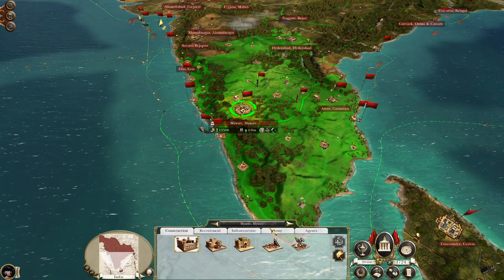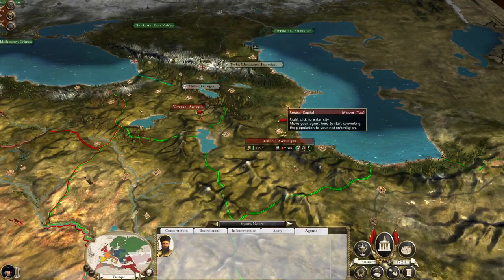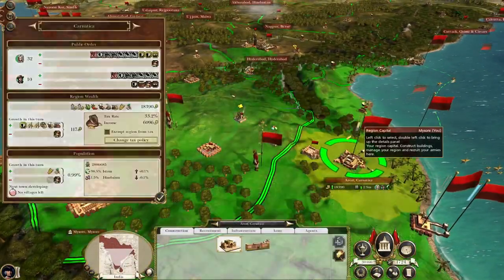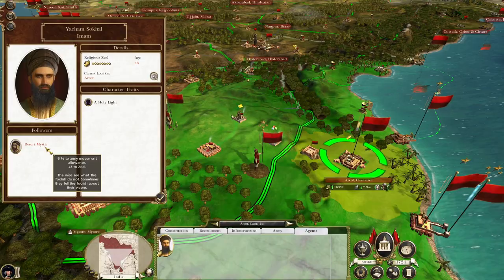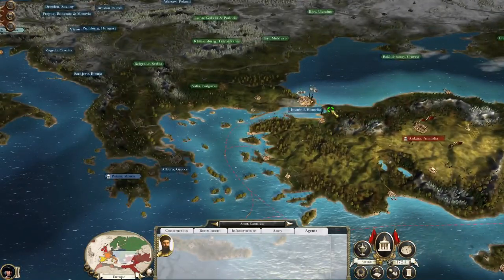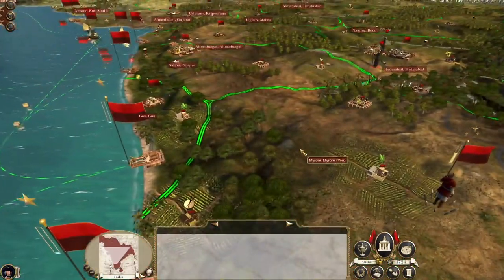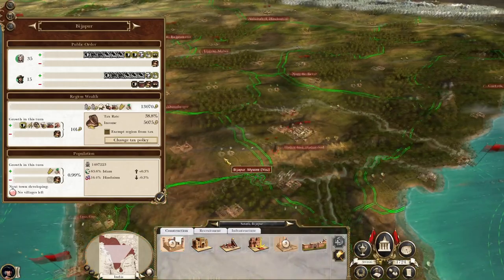Mysore has no more religious unrest, so I'm probably going to send your agent up to Ardabil and then push up to Chechnya and through Russia that way. Kot has no more religious unrest either - fantastic imam, mostly three to zeal, that's pretty good. We want to get you up to here to cross over into Istanbul and get ready to attack the Balkans.